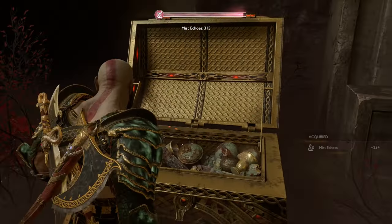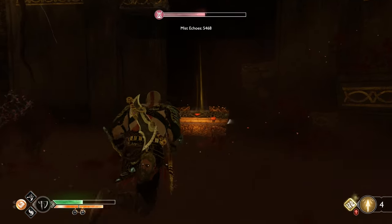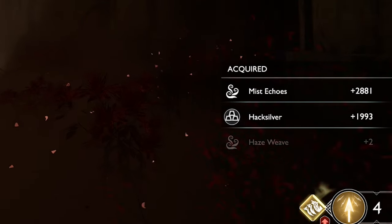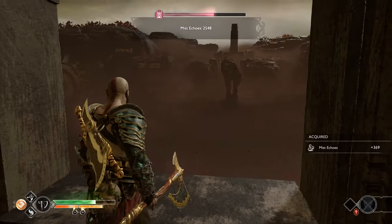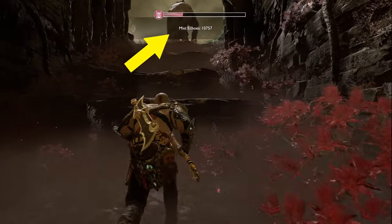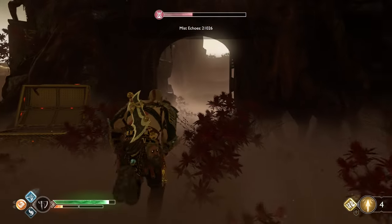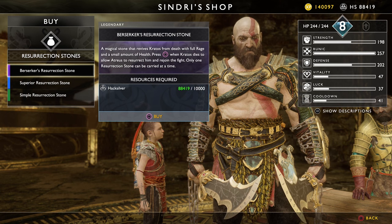For example, the first gold chest I open in this run gives me 283 Mist Echoes, but the last one — just on the nearest section from the center of the maze — after going through the whole maze and opening a lot of other chests, grants a whopping 2,800 Mist Echoes. This rule applies to any chest regardless of which one you open, so try to go for all the chests you see. By doing this, after completing a full run in the maze, you can farm from around 800 up to 20,000-ish Mist Echoes per run.